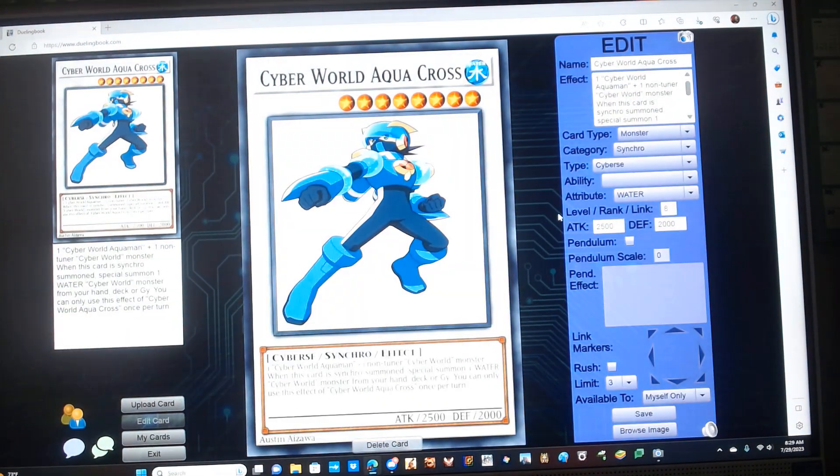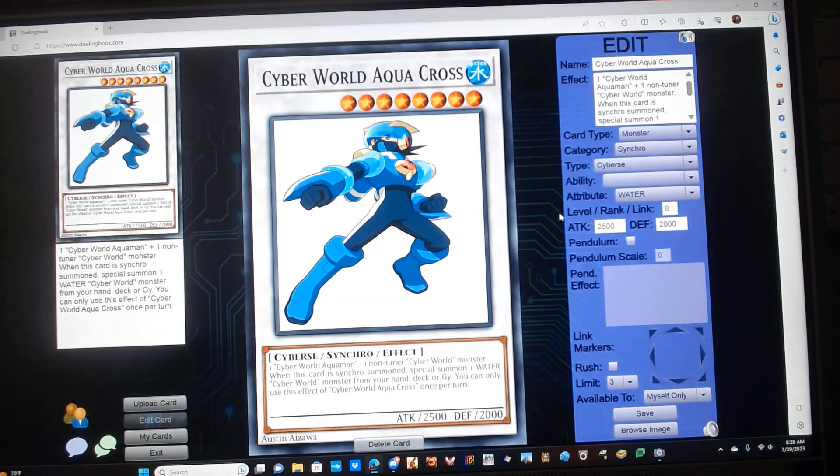Starting alphabetically, we have the Synchro Monster Cyborg Aquacross. It's a level 8 Water Synchro monster with protagonist monster stats. Requires one Cyber World Aquaman plus one non-tuner Cyber World monster. When it's Synchro Summoned, Special Summon one Water Cyber World monster from your hand, deck, or graveyard. You can only use this effect of Cyber World Aquacross once per turn.